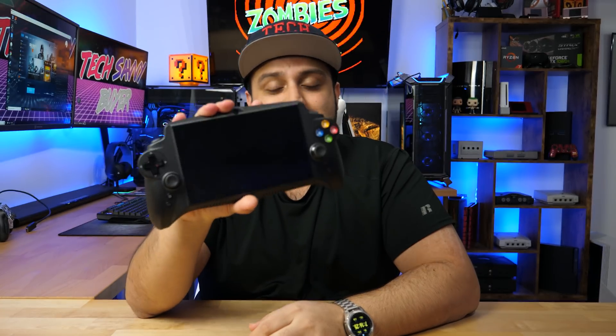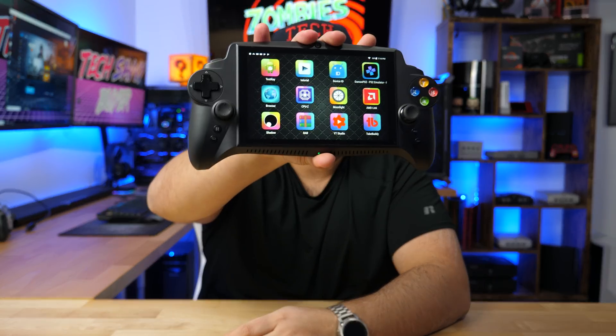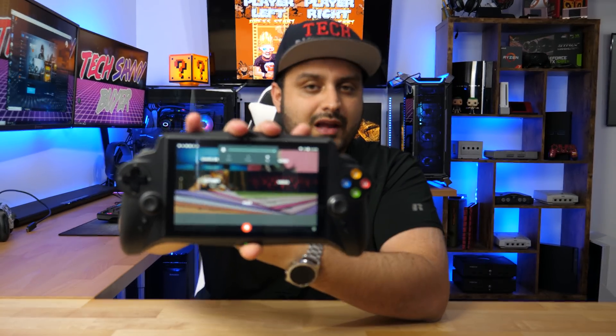So what you're going to do first is create an account with Shadow and download the app onto your tablet, your phone, or whatever device it is. I'm going to show you guys here on this — by the way, this is a JXD Singularity S192K, and this is a beast of a tablet. It's a little outdated with specs since it's from 2017, but this is more than adequate to run Shadow. You open the app, log in with your credentials, and you'll be able to access your games anywhere.